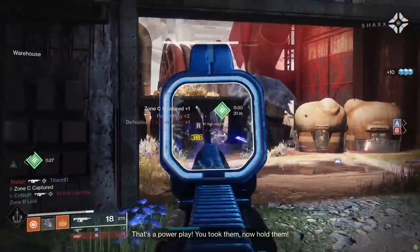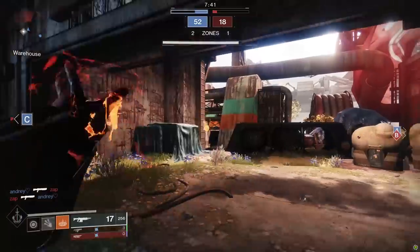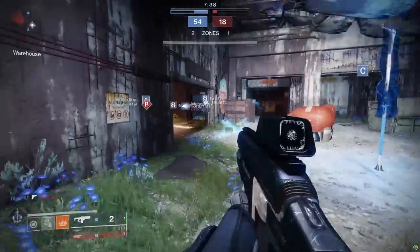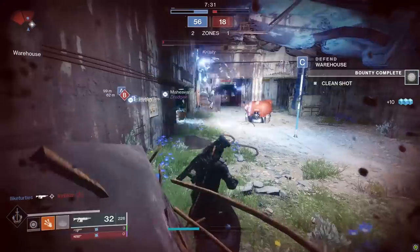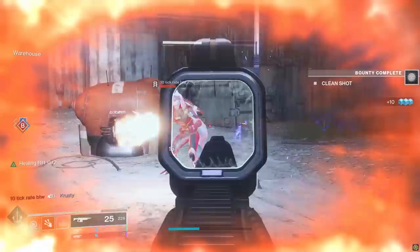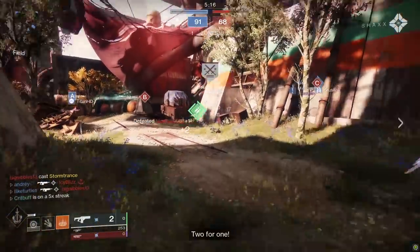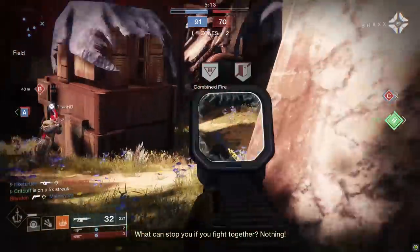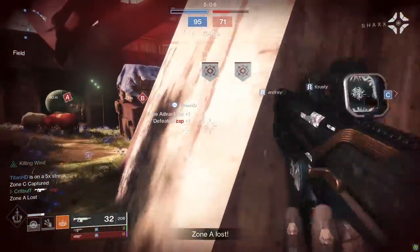For Column 3 we have Underdog, Threat Detector, Overflow, Killing Wind, Dynamic Sway Reduction, Feeding Frenzy, and Subsistence. I'm going straight to Killing Wind because it's a new perk this season. Killing Wind's description reads: final blows grant increased mobility, weapon range, and handling for a short duration. My testing showed Killing Wind grants a 10% buff to effective range, a 24% buff to mobility, and a 63% increase to handling speed for nearly 5 seconds. It's important to note that Killing Wind's benefits go away if you swap to a different weapon, although you'll get a quickdraw-like effect when you do swap. This perk combines aspects of Moving Target, Quickdraw, Snapshot, and Rangefinder all into one perk for the cost of simply getting a kill.